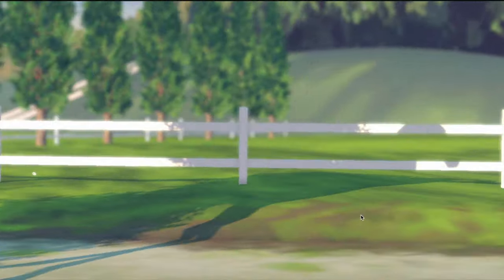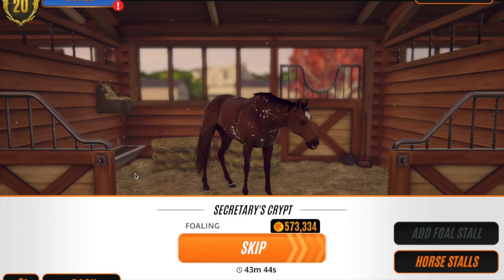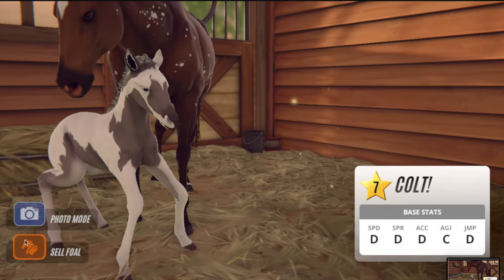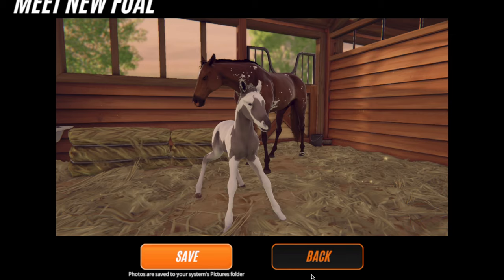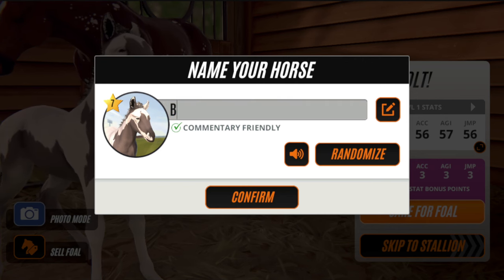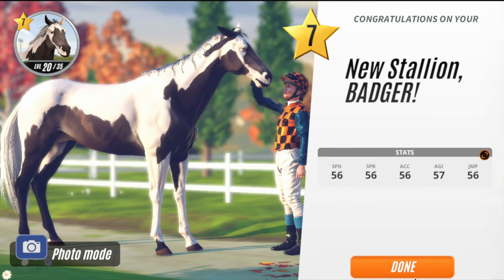Third time lucky maybe — oh no, that is pretty though! It's like a deep deep chestnut, almost a red horse. Let's skip this next one too... oh, that is gorgeous! Oh, I love that foal — he's gorgeous! What should we name him? Badger — a common name, I know, but he's gorgeous.